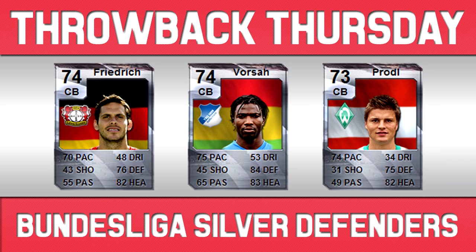There were a few other notable centre backs I had to include. First is Friedrich for Bayer Leverkusen: 70 pace, 76 defence, 82 heading — not as good as some of the others but incredibly solid stats, and a lot of you would probably use him easily if he were in the game today. Vorsa is another one who I think definitely was an upgrade — he got upgraded from a centre defensive mid to a centre back. 74 rated with 75 pace, 84 defence and 83 heading. Absolutely crazy stats — you don't see those sorts of stats in Informs nowadays.